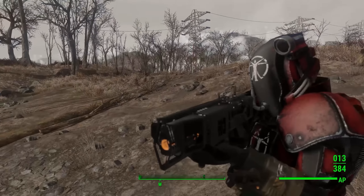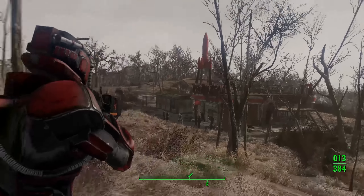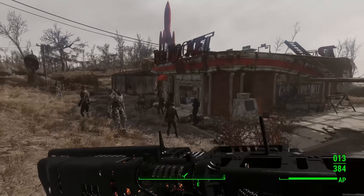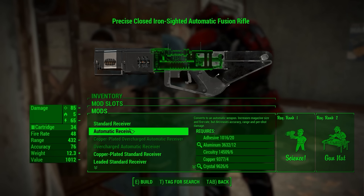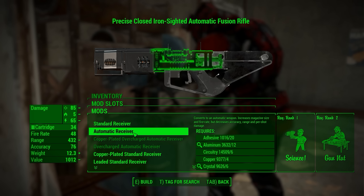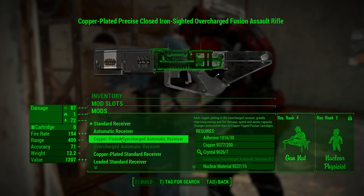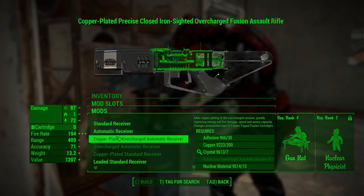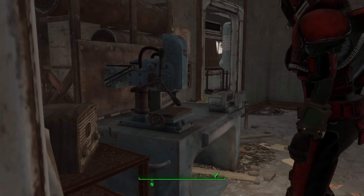I really like this change — this variant looks totally badass and the new ammo types are a cool addition. The majority of the changes are basically allowing the gun to be much higher end. It's supposed to be a late-game option for the Institute. The newer leaded and copper receivers do a lot more damage than the default one. There are also overcharged variants, though those require a higher level of the Nuclear Physicist perk.